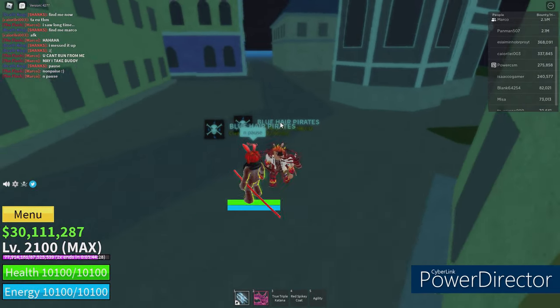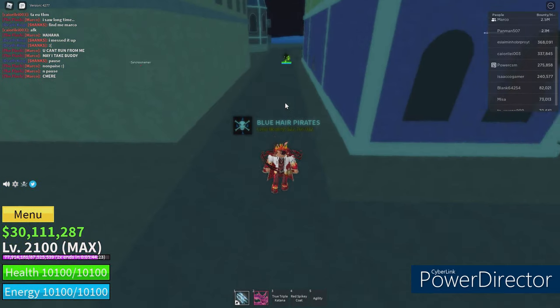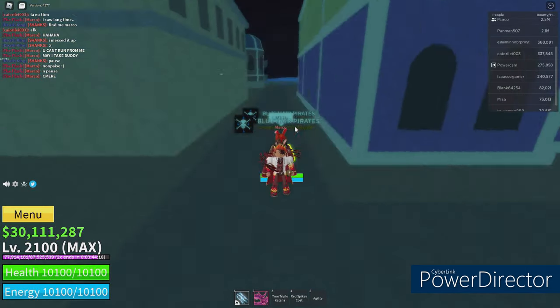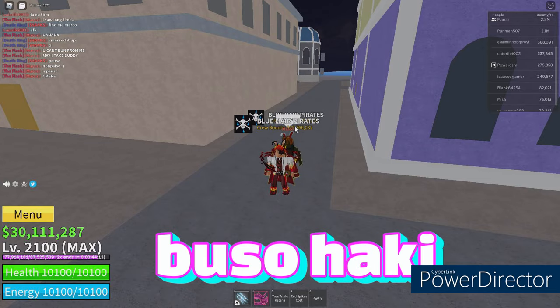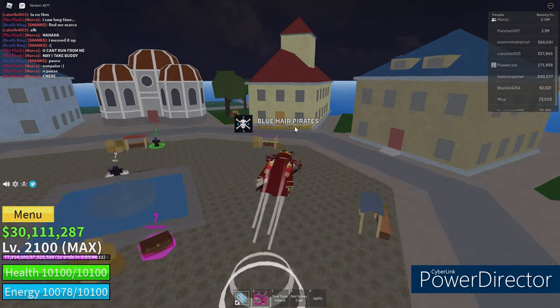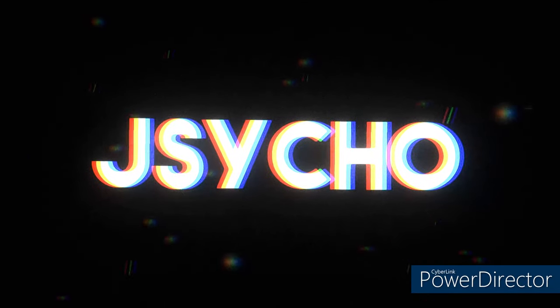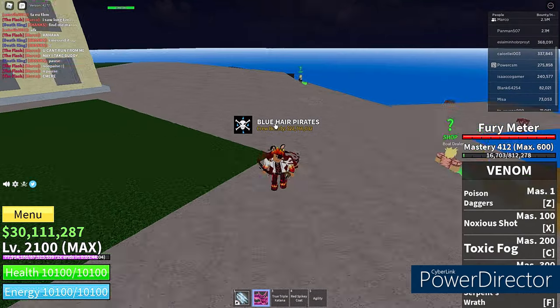What I'm gonna be showing you guys is how to get Haki - how to get observation Haki, which is this that I was just using, armament Haki, and probably the sky jump as well. So you're not gonna be starting off at this island.